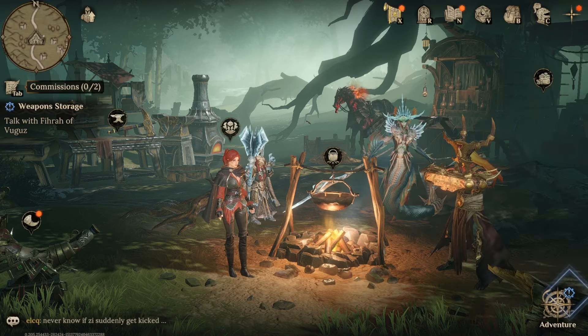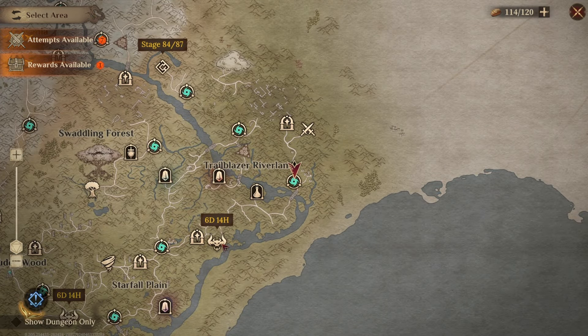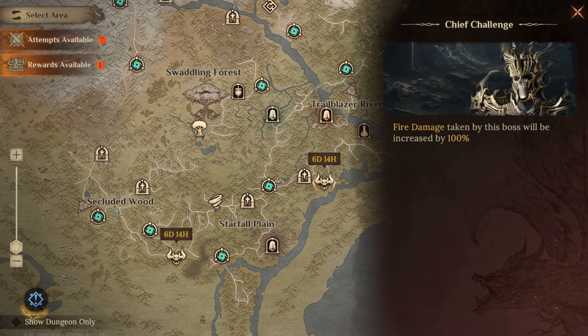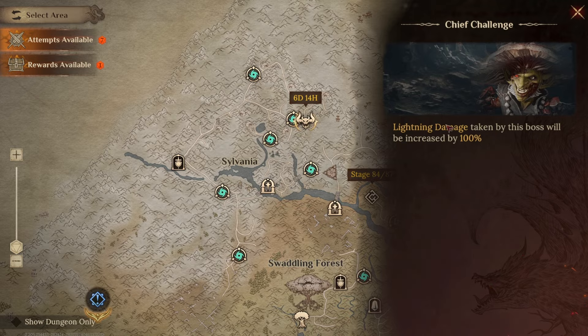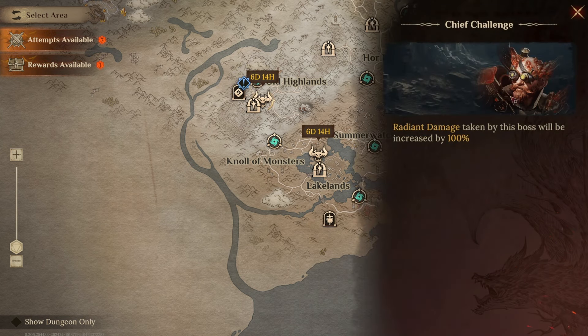In terms of the continental bosses — looking at the map, you can see these bosses with six days and 14 hours on them. There are six bosses on the map, and each takes additional damage from a specific element. For example, Alton will take 100% damage from cold, so you'll want to build cold damage teams for that. The necrosis boss will take fire damage, the poison boss will take lightning damage, and there are three more on the other side.